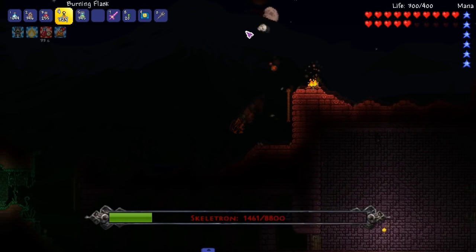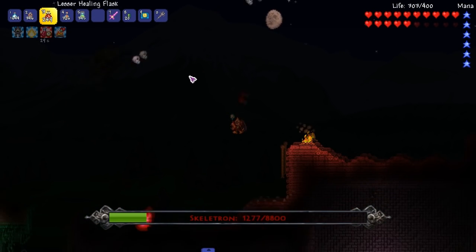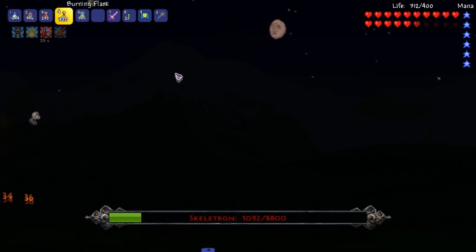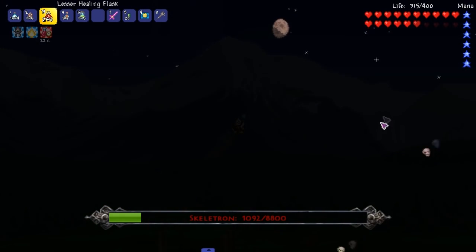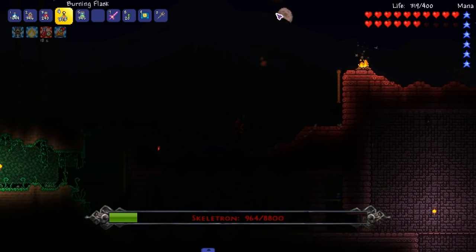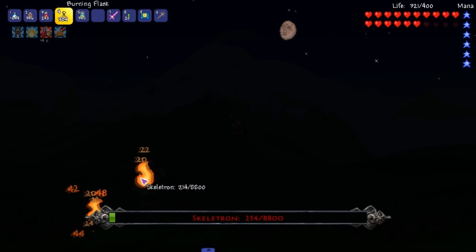Hit him with fire as much as possible. I need lifesteal — actually I think it's more important to hit him with fire. Let's just throw fire at him and end this fight.